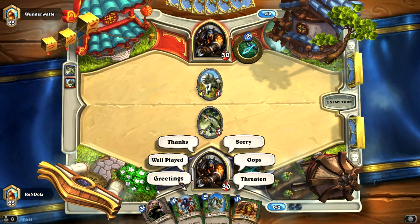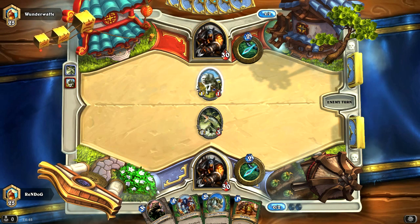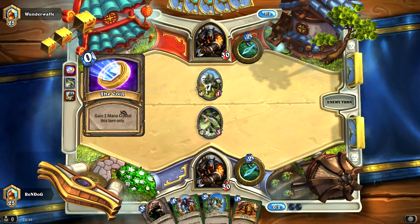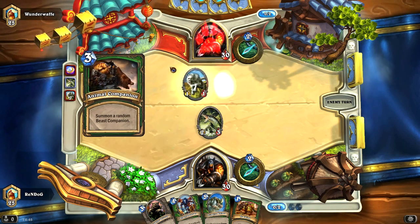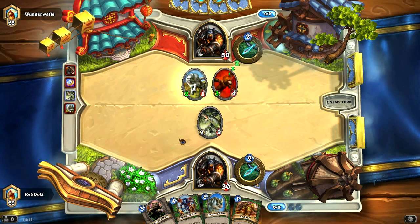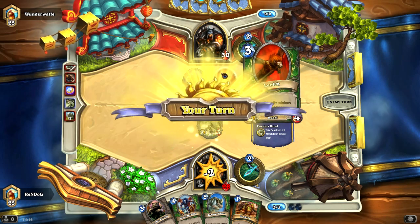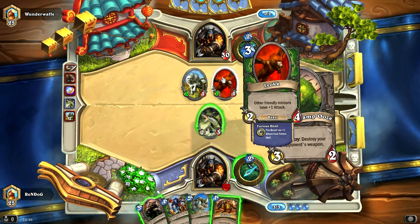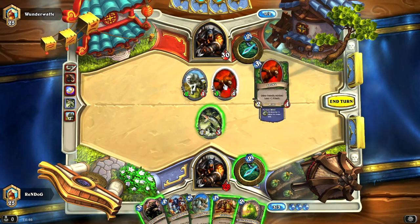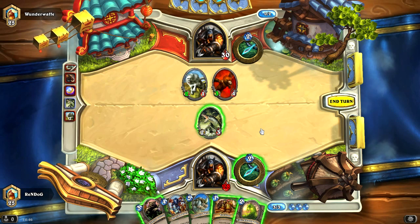Let's say hello to Wunderwaffe. The problem with this wolf, even though it's a 1-1, he's got the coin — so he's going to be able to drop a turn 2 Animal Companion that gets plus 1 attack. He got Leok, which gives other friendly minions plus 1 attack. So he's pumping up his wolf, and the wolf is pumping up his Leok. That's some pretty intense synergy going on over there.